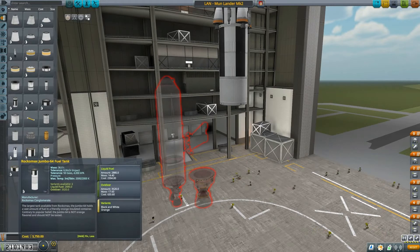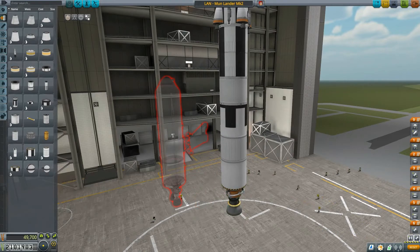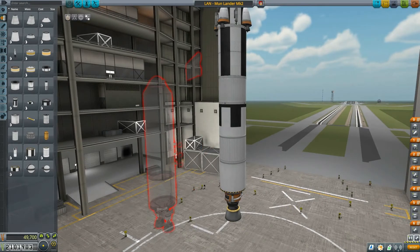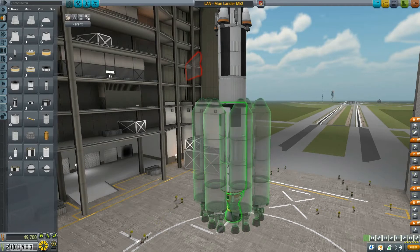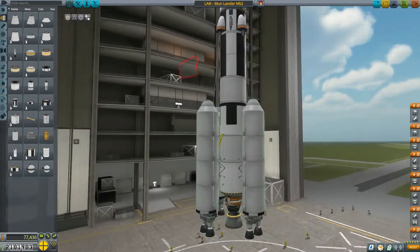Let's slap a Mainsail on the bottom, and then I want to put more boosters — four of them. Six? Nah, that looks ugly. Let's put four. Perfect.